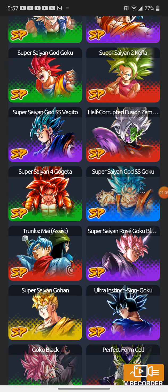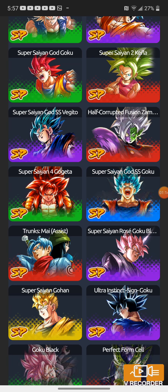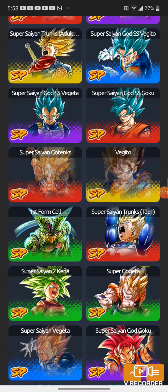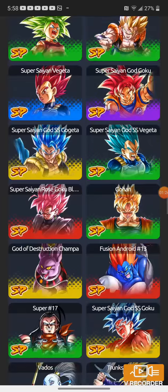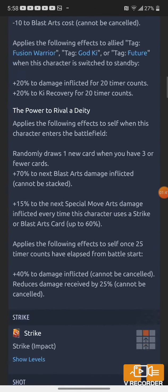By the way, the Dragon Ball Legends second part of the anniversary reveals was last week. We got so many characters that we want to get. I got one out of the seven units — I got EX Zonia, not the old one but the new one, the Bojack family unit, and the Legends Limited revival Super Saiyan 2 Teen Gohan. I cannot wait to get shafted — but I already got shafted.